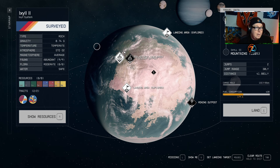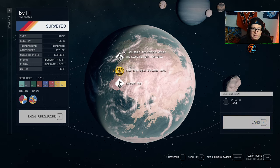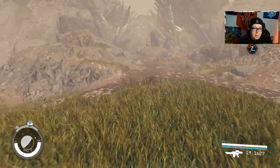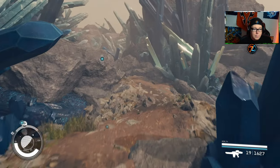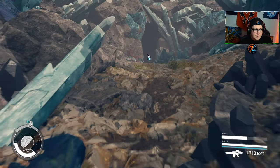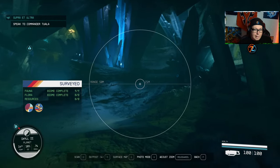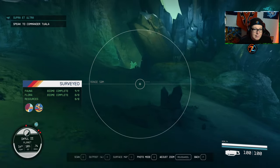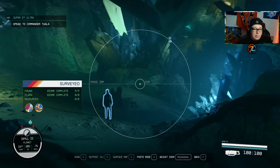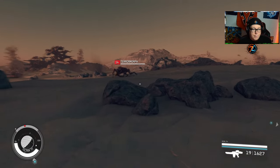On Ixl 2, when you land you'll see a cave that's labeled as 'unknown' rather than 'cave.' One of the creatures you need only spawns inside this cave. Run through to get inside, and you'll be able to locate the Glow Hands — Pack Glow Hands. The only place you can find them on this planet is in this cave, so you'll definitely want to check it out to completely survey this planet.